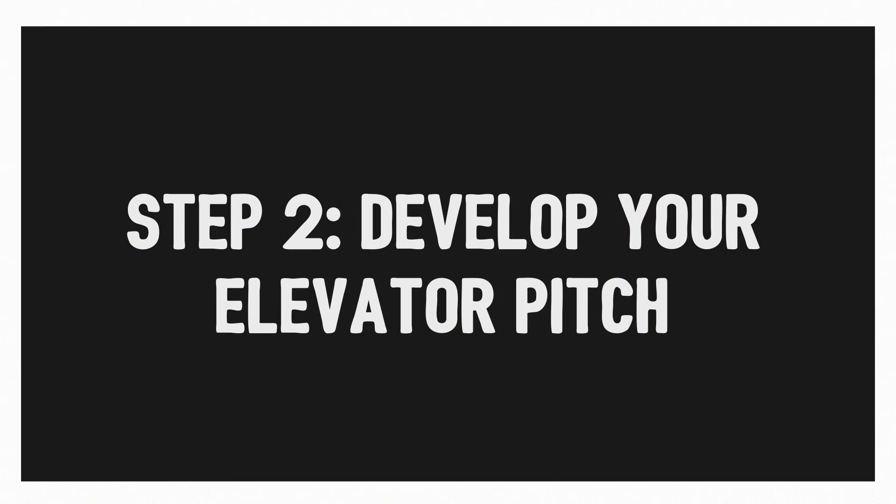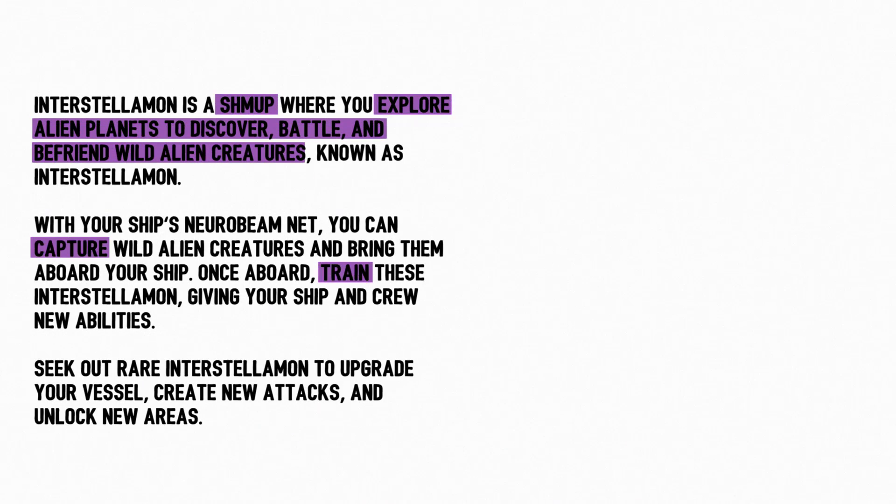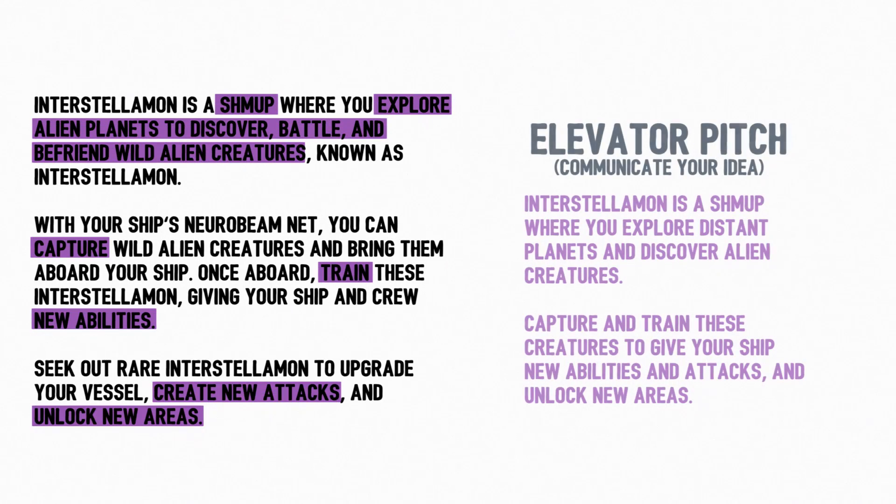Step two: develop your elevator pitch. You should be able to explain your game in one to two sentences that one, provide context and create excitement, two, define your target audience, and three, explain what the player does in the game.